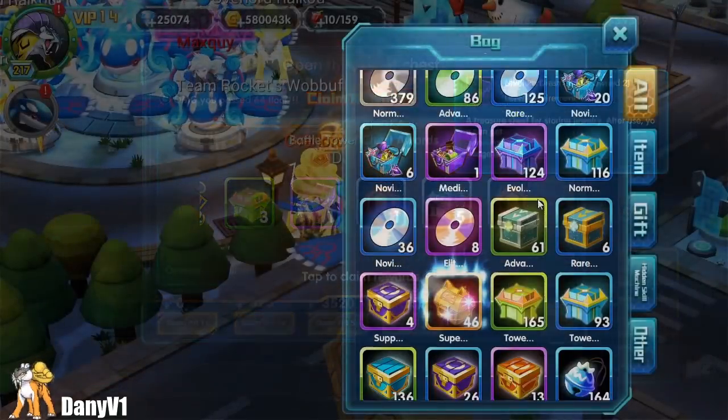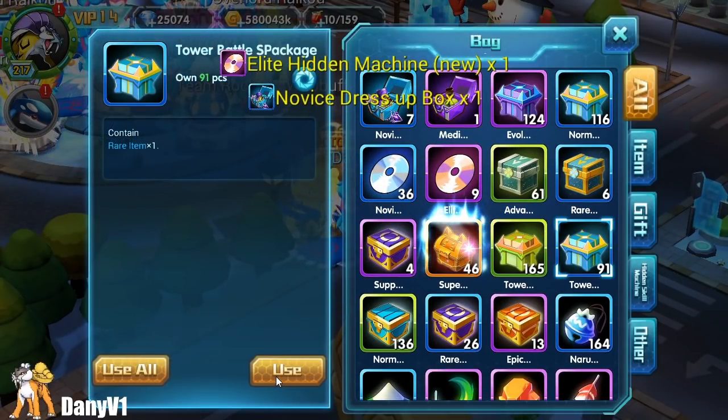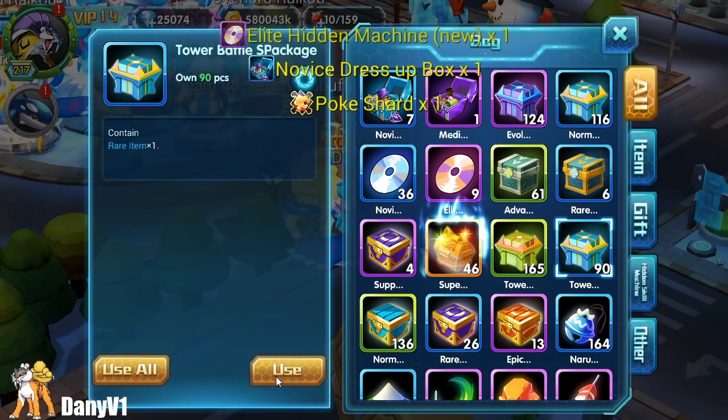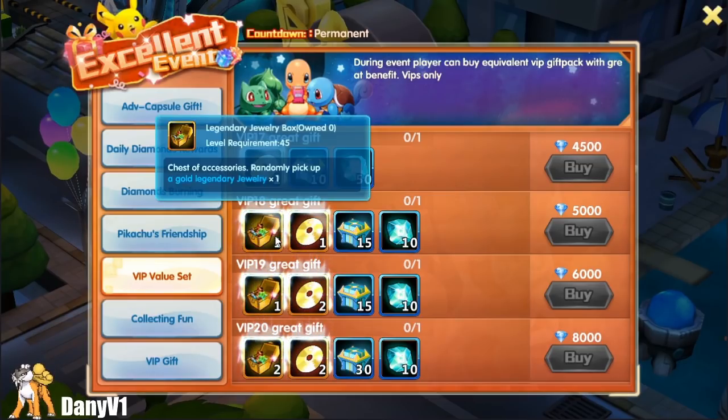Battle Tower also gives you blue chests, and if you open them you have a chance of getting gear chests out of them. There are also gold gear chests that give you guaranteed gold gear, but usually those are only obtainable in events or by recharging.